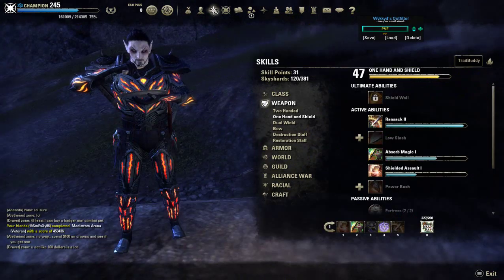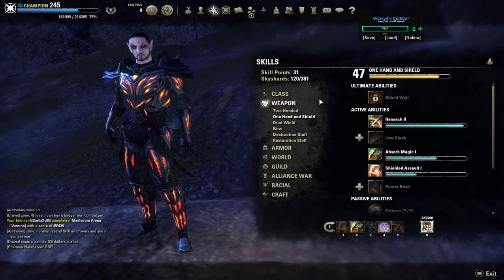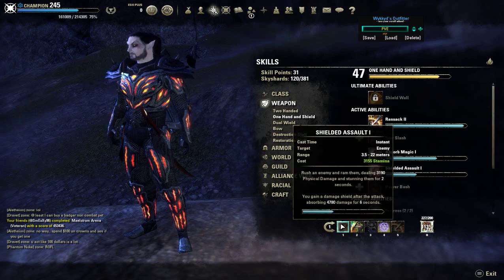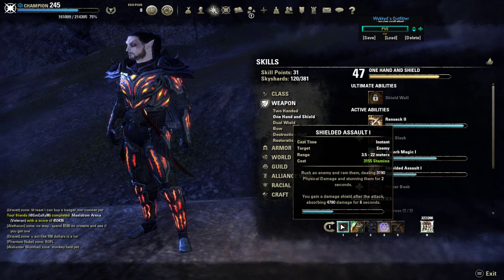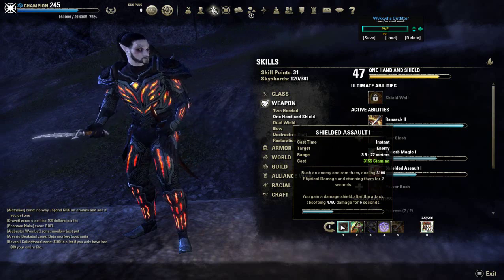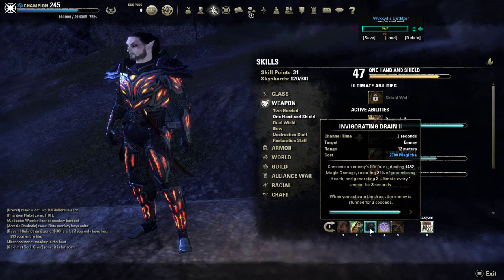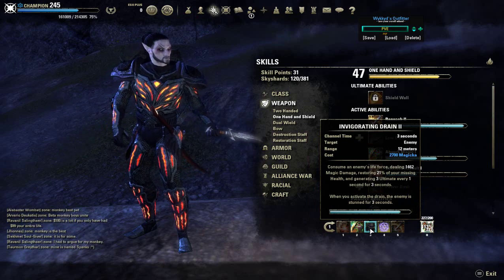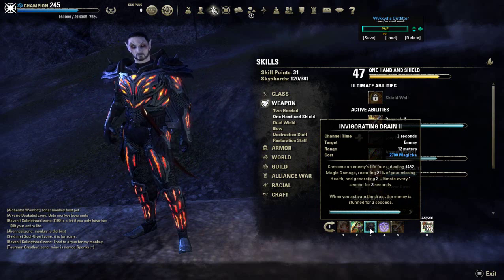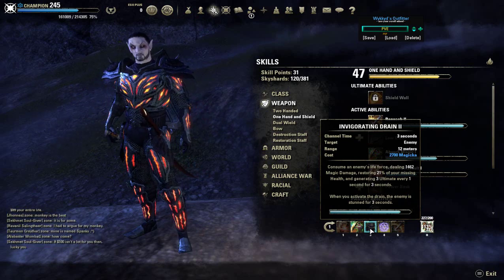Now we're moving on to the skills. Most of it is flexible — there are only a few skills you actually have to have on your bar. I'm using Shield Assault because I was running Cradle of Shadows and it's useful for interrupting targets or getting to a target fast. Absorb Magic is good for any projectiles and it heals you. And then probably one of the most important: Invigorating Drain. It's a vampire skill that scales off your health — the lower your health, the more it heals you, 21% of your missing health per second, and it gains you ultimate as well. I hardly ever have to use it, but when I do, you can see my health shoot back up.